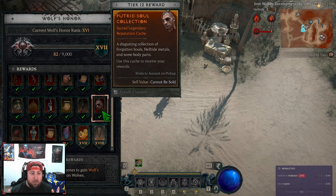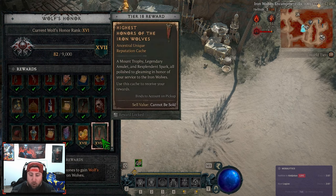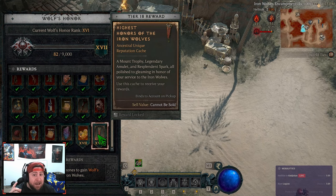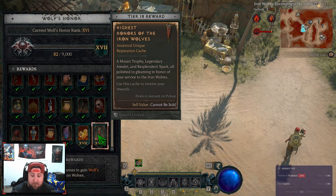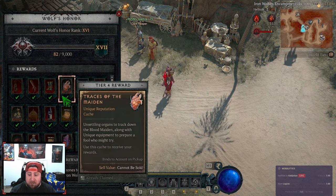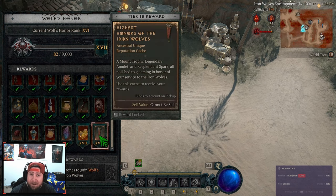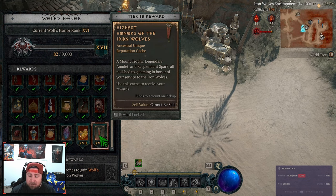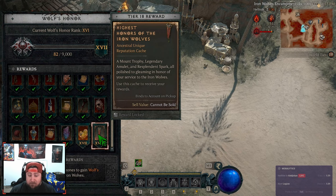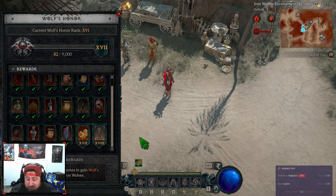Why do we want to do this strategy and why is it so effective? If you guys don't know, the Wolves Honor applies to each character individually. When you get to the final stash — the highest honor level — you receive a Resplendent Spark. This is important because it's not per account, it's per character. With this strategy you can farm a brand new character, take 20 minutes to get to level 50, equip your character, then start farming. You can go from rank 1 to 18 on a new character in about five to six hours if you're being extremely efficient, and get another spark on another character.